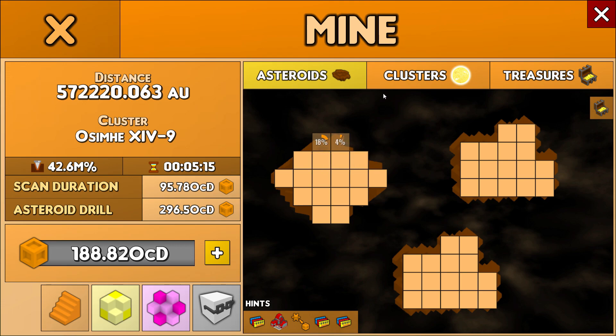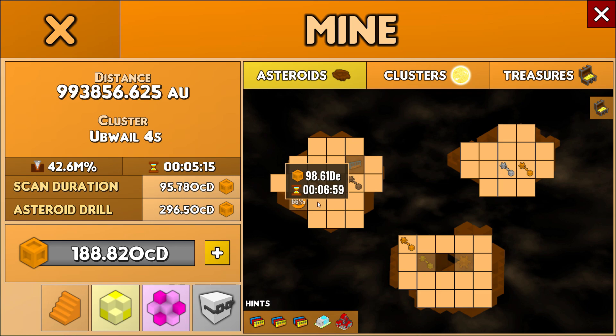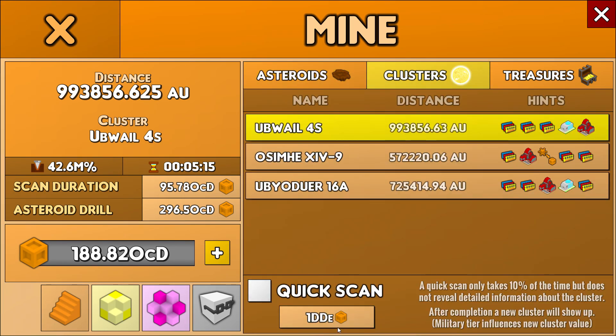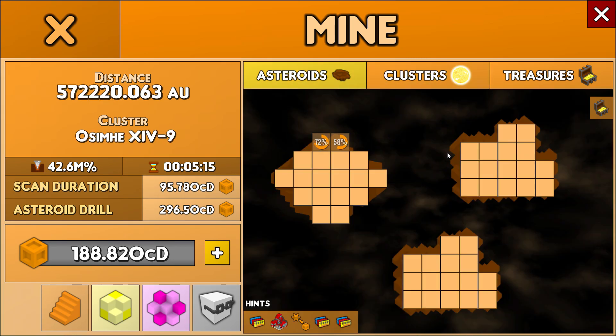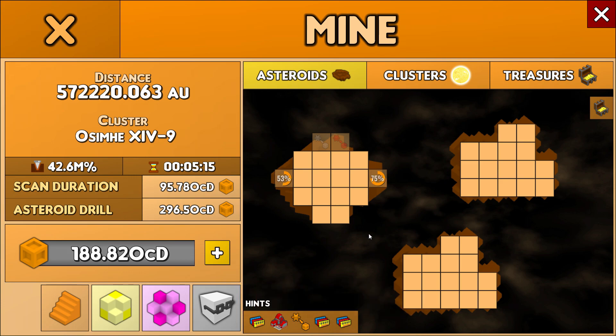I know there is a muzzle in that one too — top left. So I'll mine this one. Still getting those things I don't understand. It looks like it gives you resources, but the numbers don't match — that's why I don't understand it — and there's like a delay.